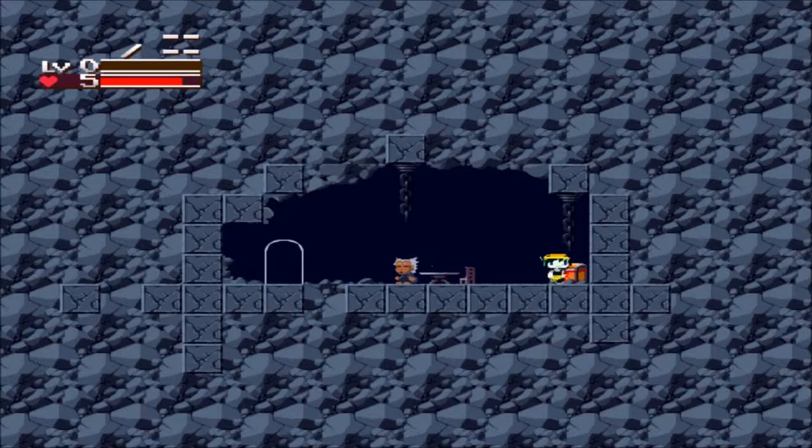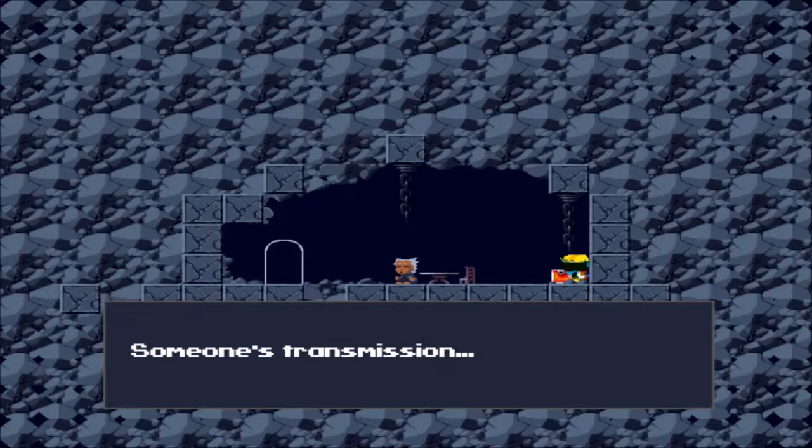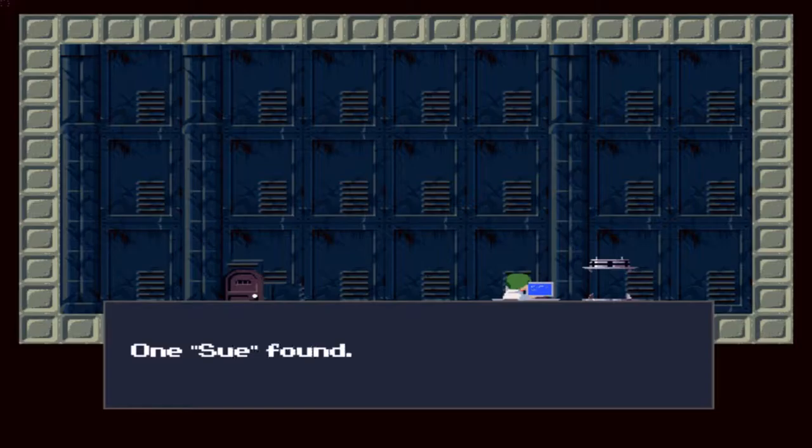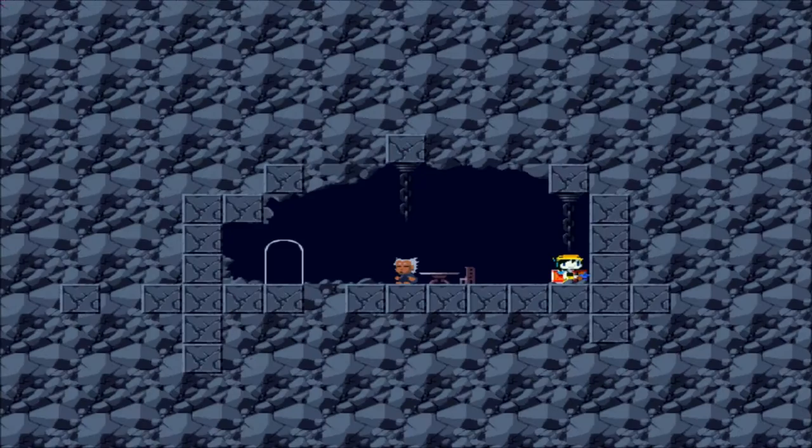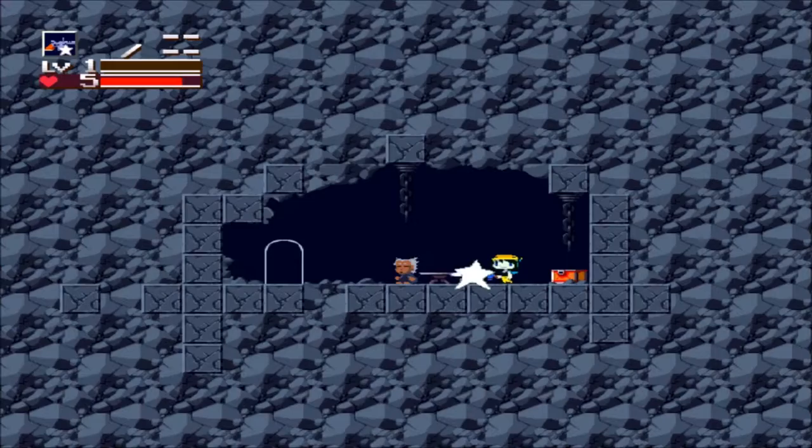This is the monkey guy. Let's steal from him. It's the Polar Star. It's the first weapon you get in the game — it's a pistol. One Sue found. Sue! He's a lonely guy. Is he gonna wake up? No. How about if we shoot him?